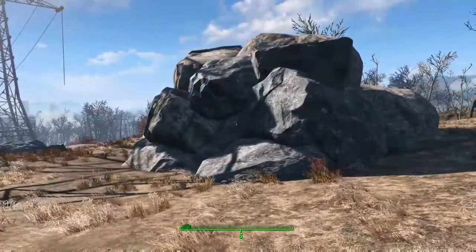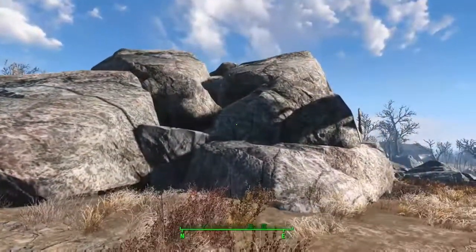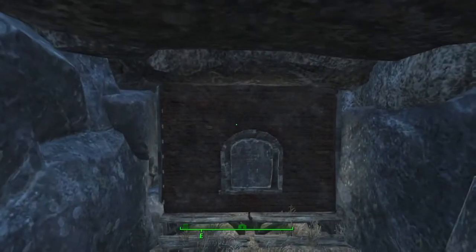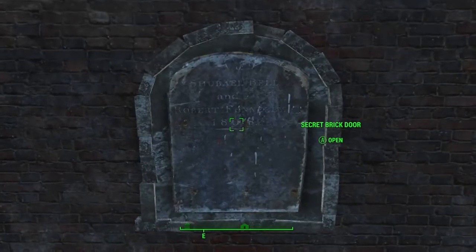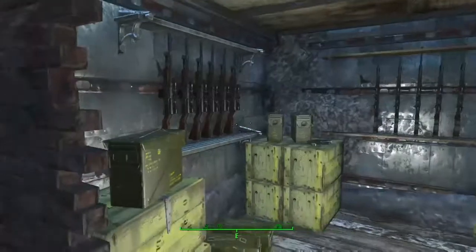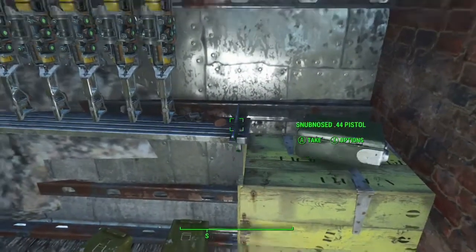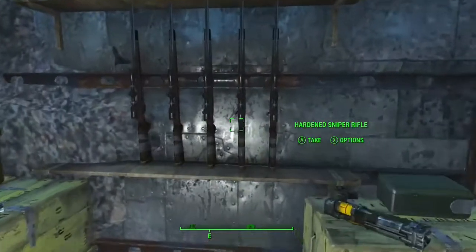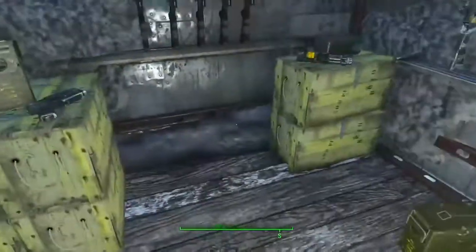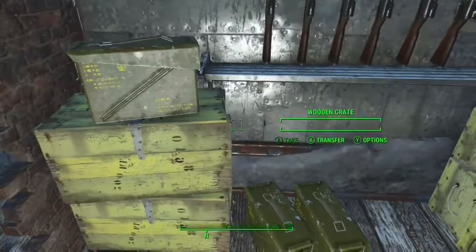Now we're at Abernathy Farm. The rocks are the normal boulders from the Unlock Settlement Objects mod in the nature section of decorations, and I used Place Anywhere to blow them up really big to create this cave-looking structure. I used the railroad secret door because I thought it was cool for a hidden vault — the door slides open and here's your hidden armory, like a hidden cache of weapons and ammo. The weapon rack bracket mod works great here, though it looks just as good with vanilla gun racks.